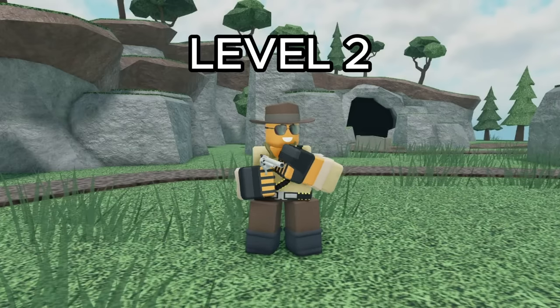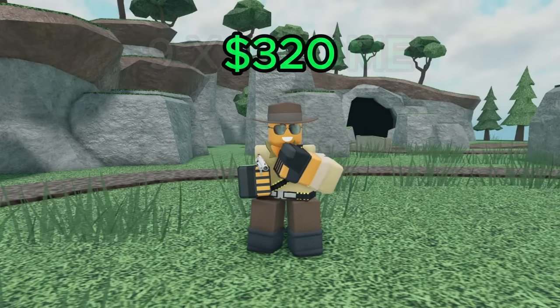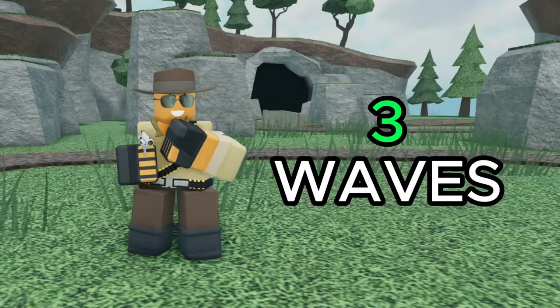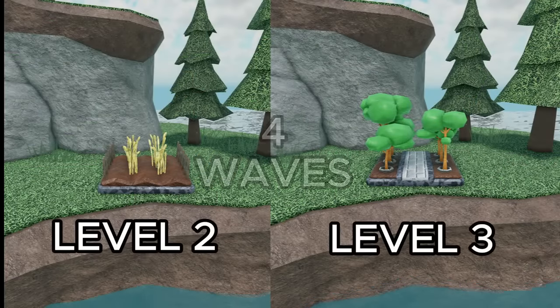When I was testing, a level 2 cowboy on wave 24 managed to produce income 8 times, resulting in an extra 320 cash. Considering a level 2 cowboy only costs 925 cash in total, it would roughly take 3 waves to pay itself back. That's really quick and faster than the most efficient levels of the farms — level 2 and 3 — which take 4 waves.